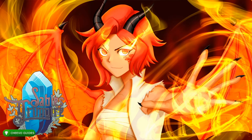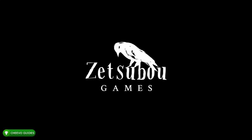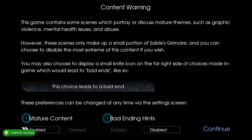Welcome back, this is an achievement guide for Sable's Grimoire. This game was published by Gamuzumi and developed by Zetsobu Games. Huge shout-out to Gamuzumi for finally releasing some games on Xbox — they had recently started releasing visual novels on PlayStation, and I had hoped they'd start releasing on Xbox soon, as they have some pretty easy platinum trophies and now some easy 1000 Gamerscore.